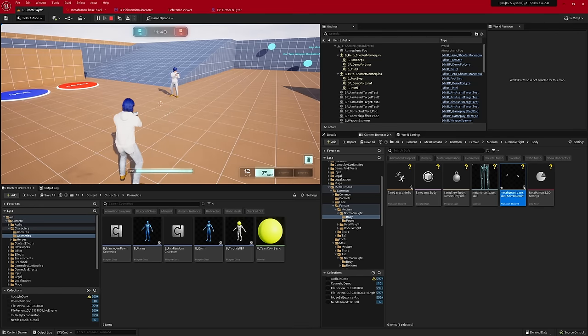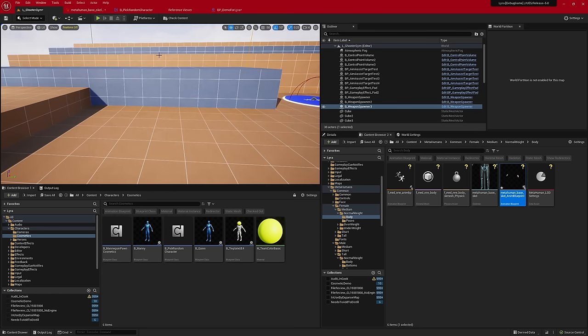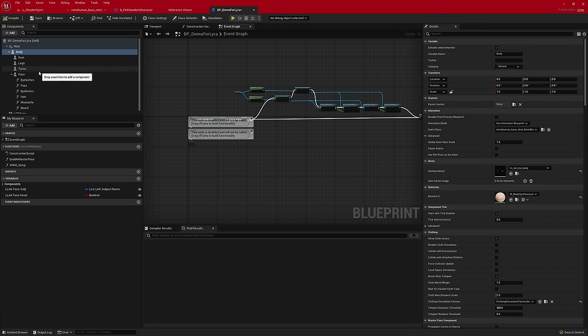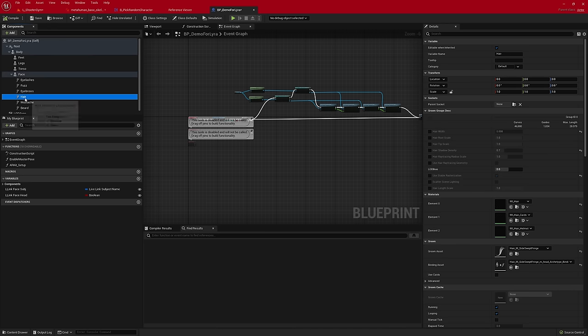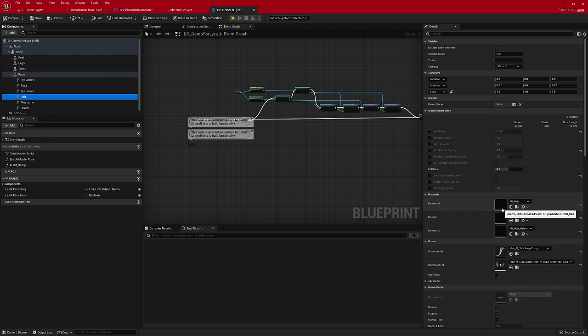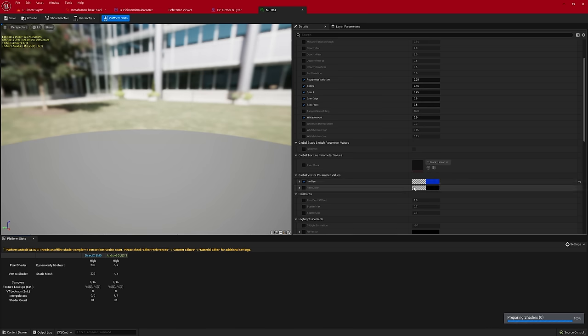Now the character is playing all the same animations that Manny or Quinn would have. However, since we're using materials that came directly from the metahuman, nothing is team colored yet. To hook that up, we open the blueprint driving these characters and look at the hair mesh materials — there's a hair dye parameter driving the hair color. We have two approaches: rename the parameter in the base material to something already driven by the team assets, or add this parameter to our team assets. Let's do the latter.